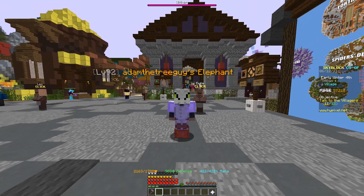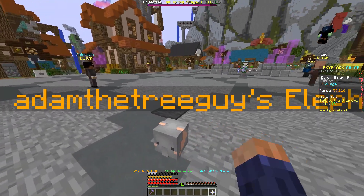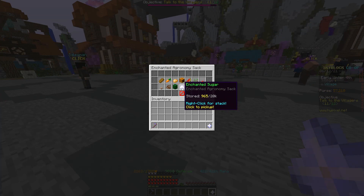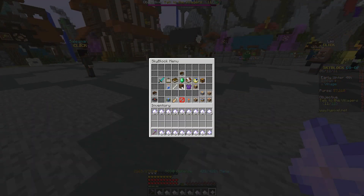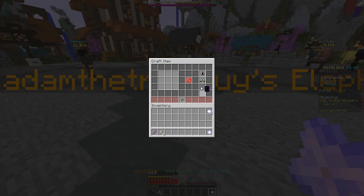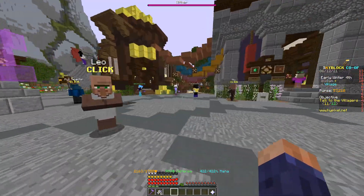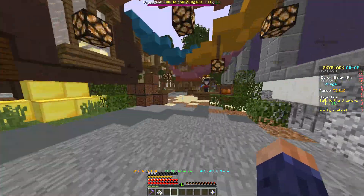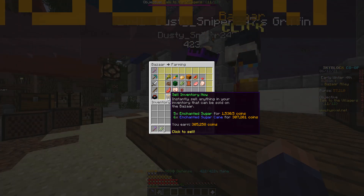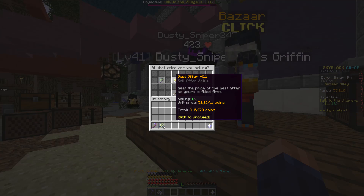I need to check how much enchanted sugarcane I made because I need to turn it in. I got about two more stacks, which is actually pretty good. That goes for 305,000 — and if we were to do this, that's 5,000 more.